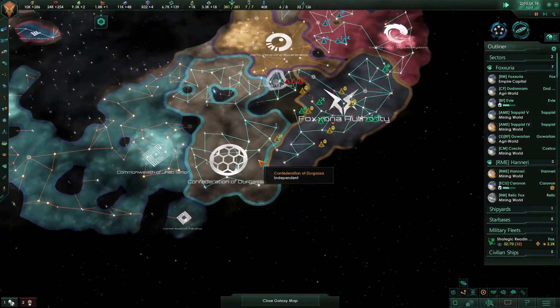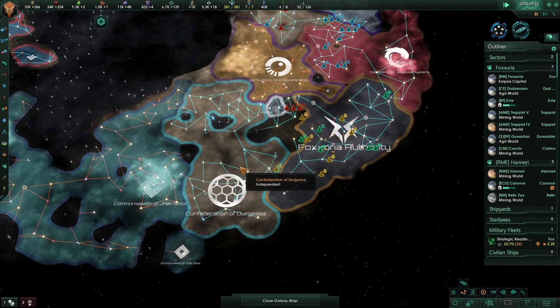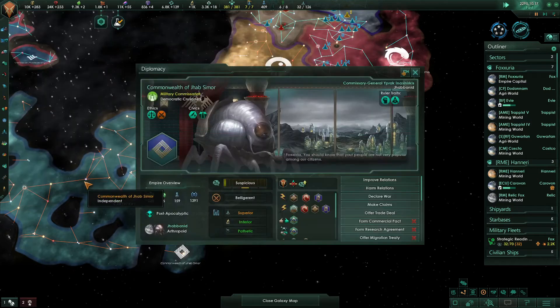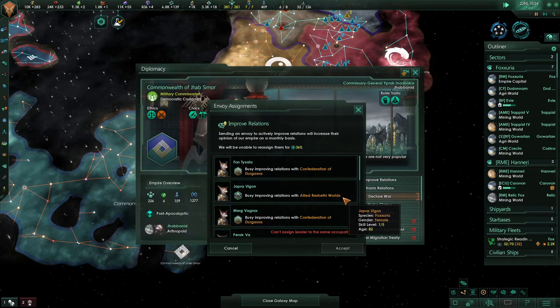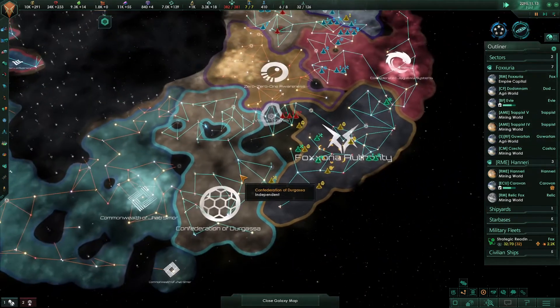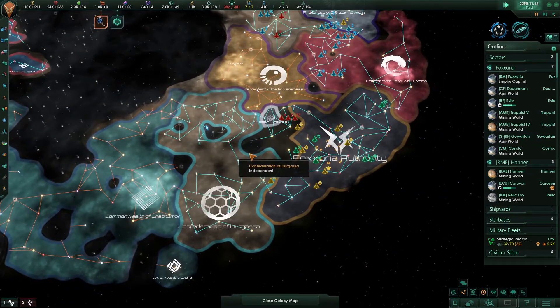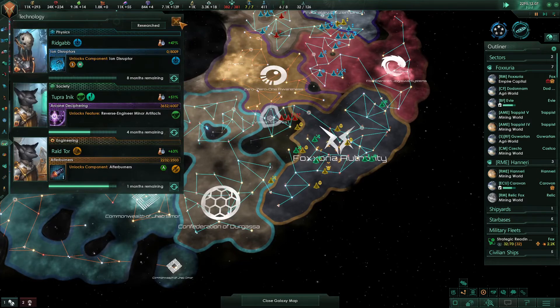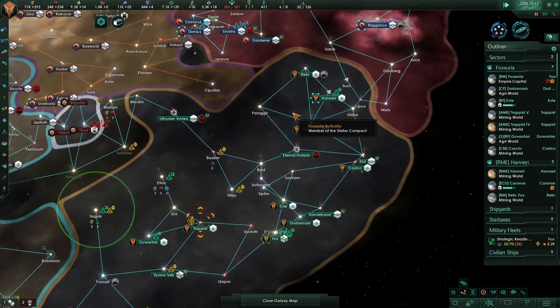The easiest way for us to get more space is going to be to go after the Confederacy of Dargassa and the Commonwealth of Jahab. Research complete — they're the people I want to keep your relationships with. Confederation of Dargassa — I'm going to start taking envoys away from them because I don't care if they get mad at me. I want to take their land, and I'll make these guys happy who are on the other side of them. Construction complete.